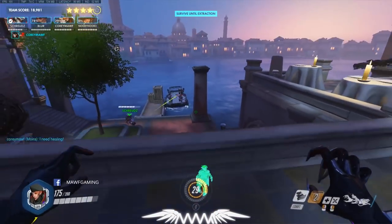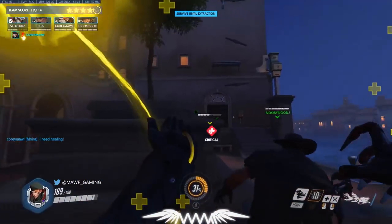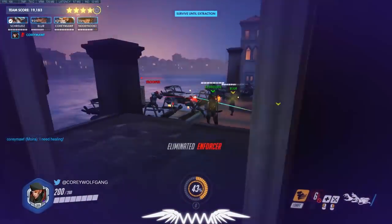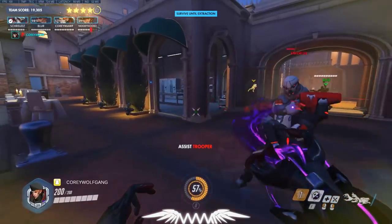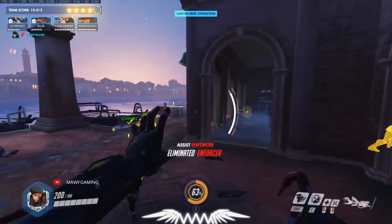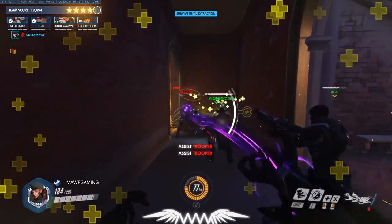We usually always have the McCree dealing with the boats because it works pretty well. Just make sure you clear them off and be careful of the enforcers — they can one-shot you. Clear them off, then go back up top. Make sure you stabilize and heal up your team so you're all full.